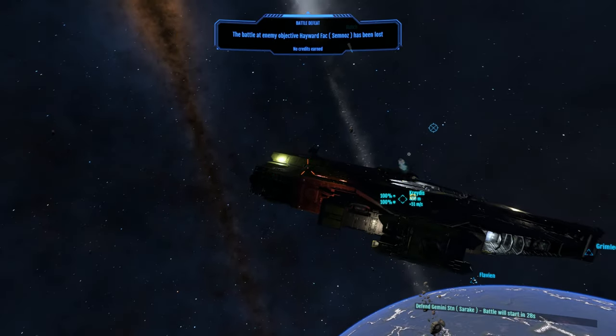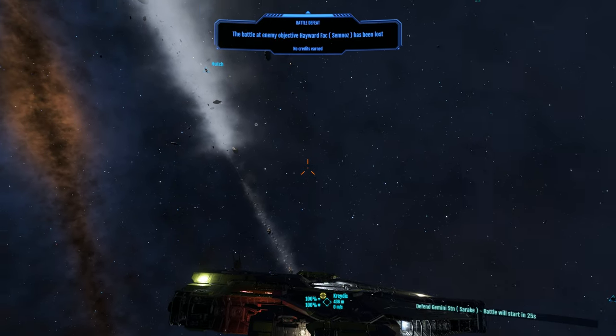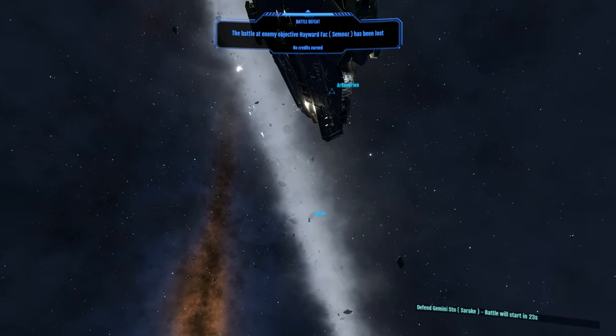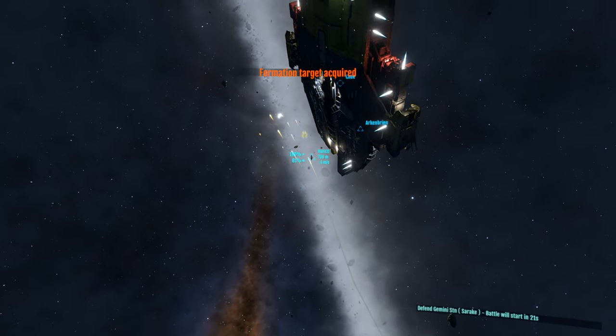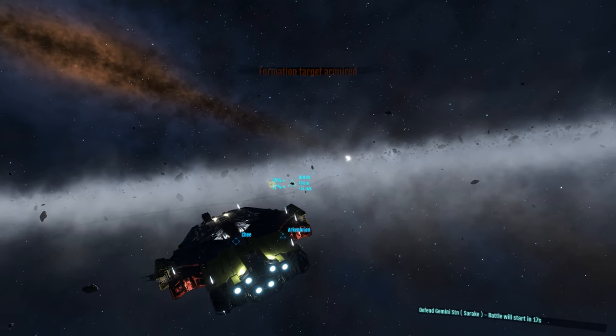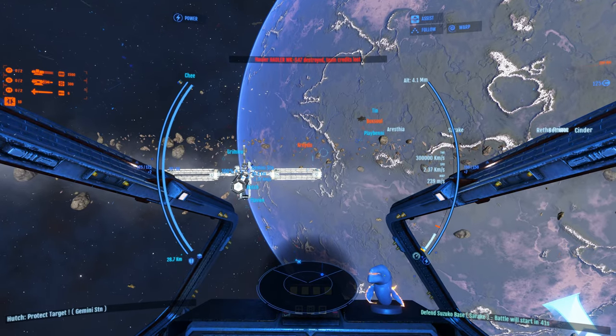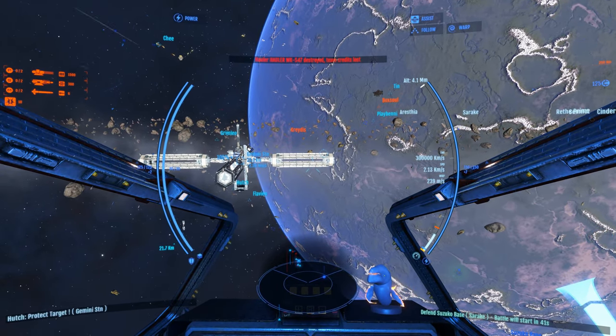Alright, so now that we're in game, let's actually start playing a little bit here. We've already got some destroyers — be nice to work as a team here and go for objectives. Looks like we have a station to defend. Is that actually Gemini, the one we spawned at? Yes. Okay, let's head back over there — looks like we have some enemy targets.